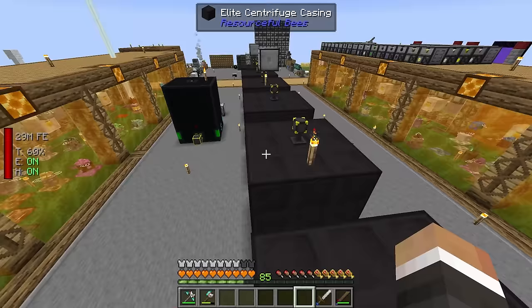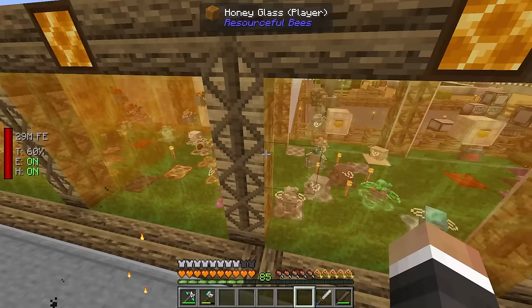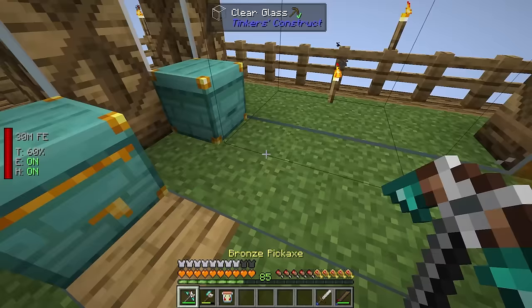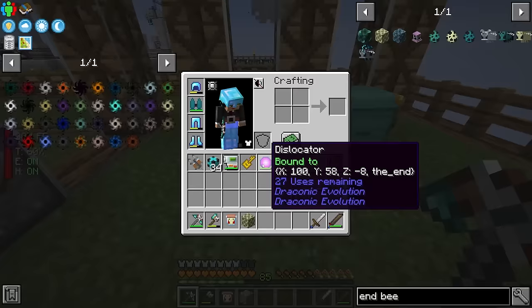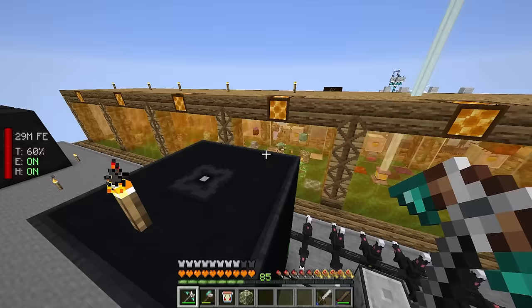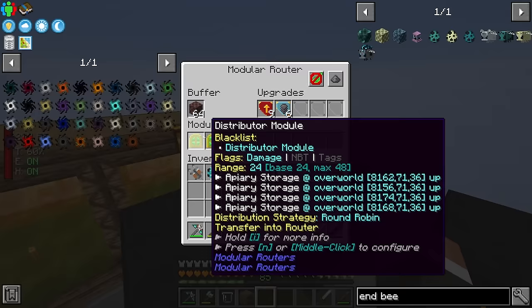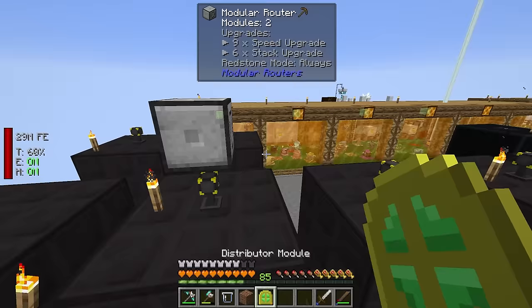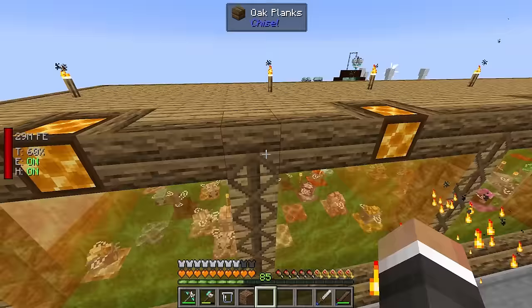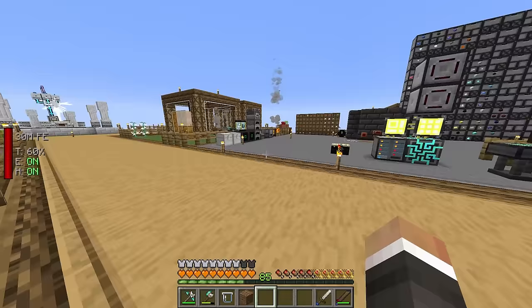We can get more end honeycomb by turning off extraction from the apiary that has the end bee. Our end bee is over here and the end bee nectar block is here as well. We temporarily pick up the distributor module that's pulling from apiaries and tell it not to pull from that apiary, so combs back up and we can take them to make more dragon bee nectar blocks.